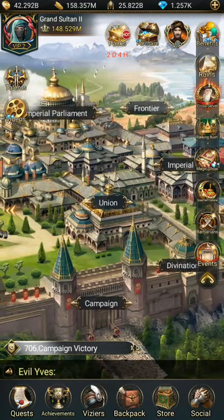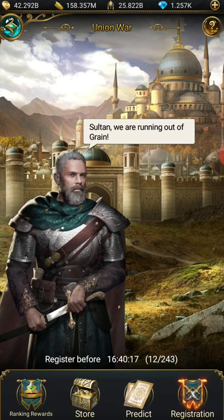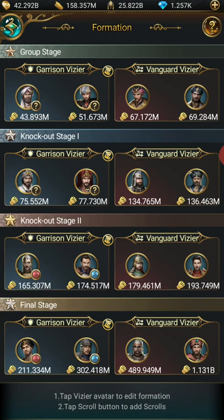The first question was about Union War — how do you register? First thing is you hit register, and there'll be a little plus right here. These are everybody from me that's registered. From there you're going to see your Viziers. The way I've been told to set it up is you put your strongest ones as the final stage, and your weakest going from right to left.